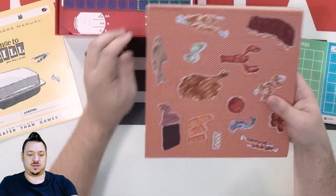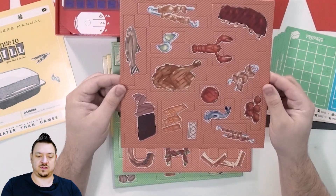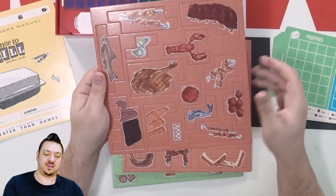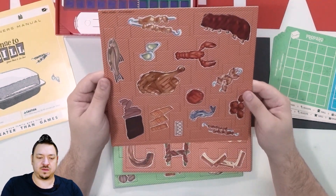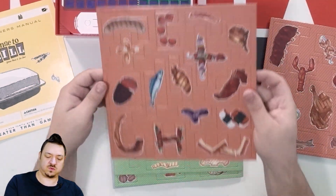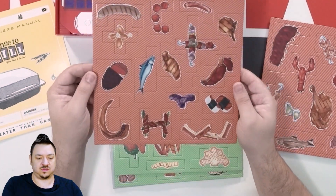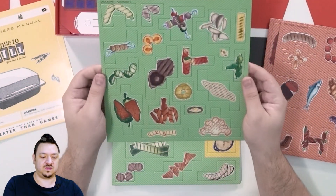Let's get into some of the punch boards. These are double-sided for polyomino placement — you can flip them around and place them as you need to on the grill. You've got different kinds of meats, which are all in a red background with various polyomino size shapes. Every piece in here is going to be unique and looks like these are going to tie specifically to cards that will come out, so you've got to look for these pieces and grab them.